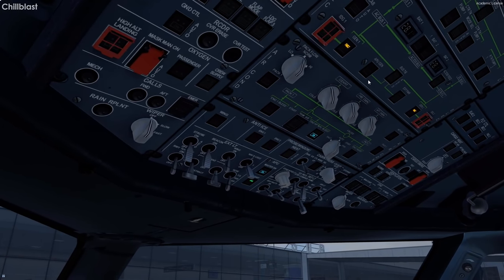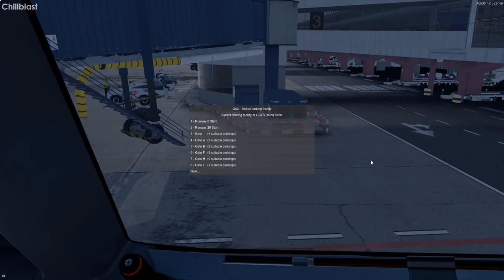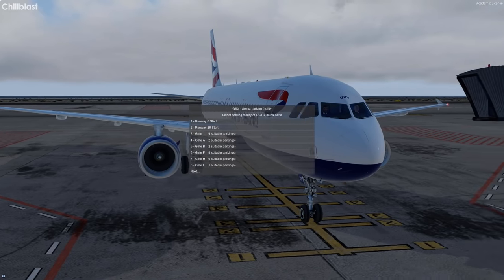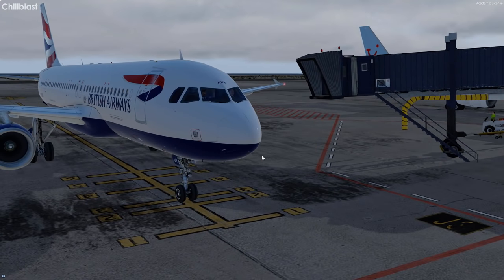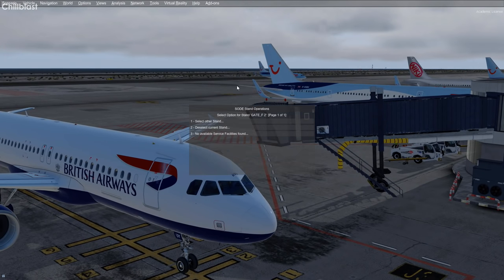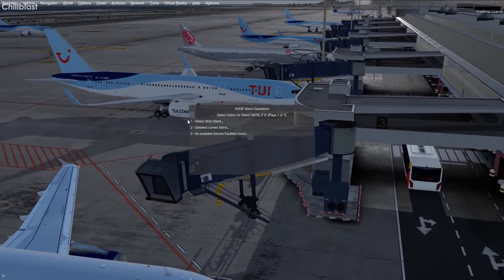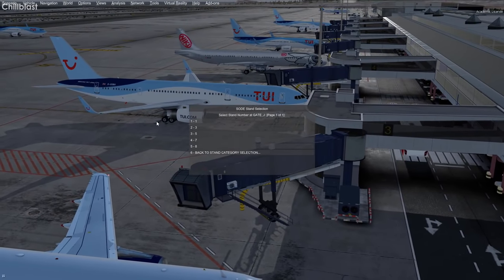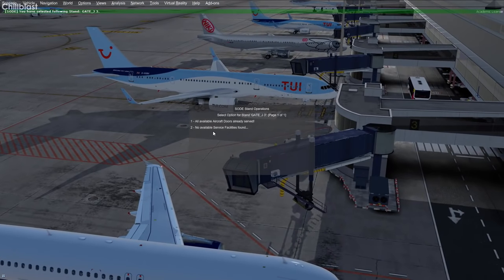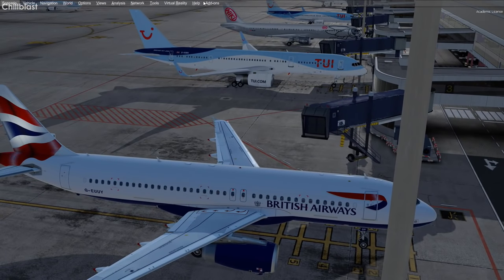I'll go and fix that GSX issue. It's using default positions because SODE reset — I think that's what happened. I can fix it and get it working for next time. So stand names: it's Foxtrot 4, Juliet 3, Golf 2, Juliet 1 — it's like Juliet Golf Foxtrot — I don't know what's going on. I'll try and fix that for next time. I'm sorry about GSX. See you in the next video, thank you guys for watching, bye-bye. Ryanair photobombing for now — thank you!